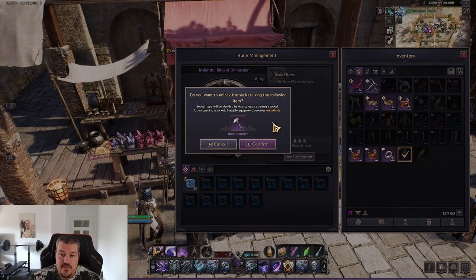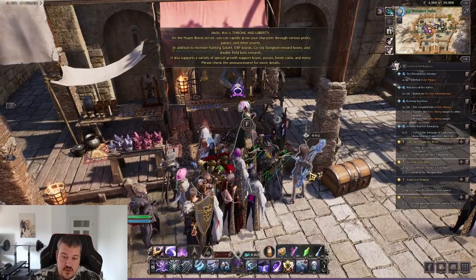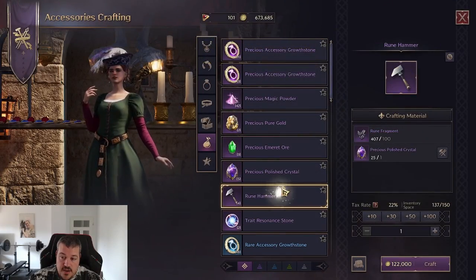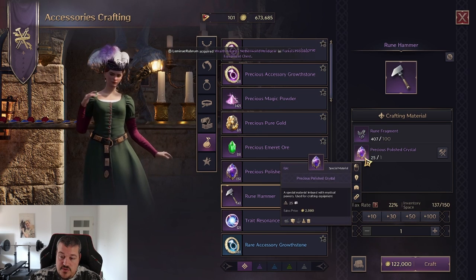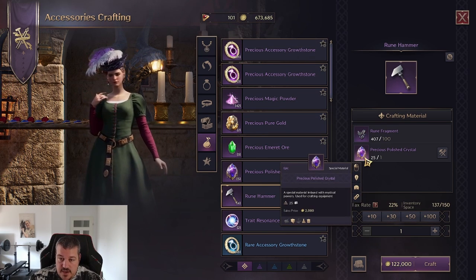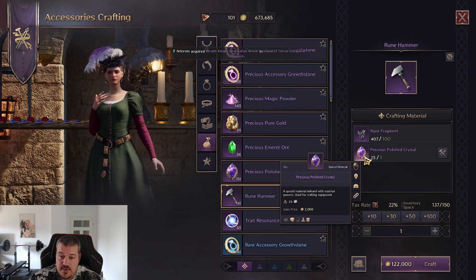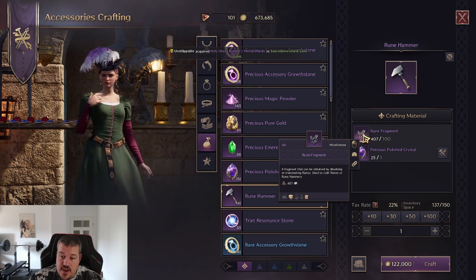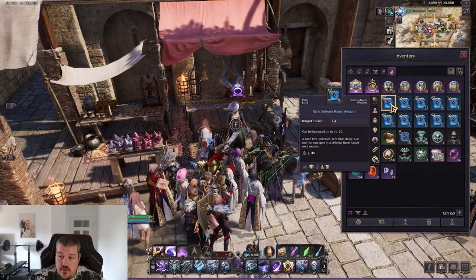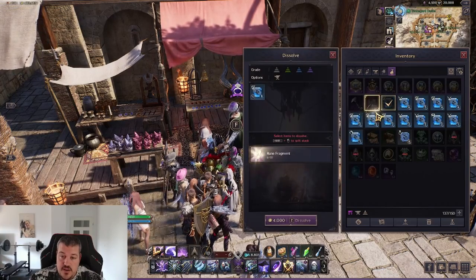You can get rune hammers from various sources. One of the most reliable is the accessory crafter, where you can craft rune hammers. You will need precious polish crystals, which are really easy to get - you usually never run out, and if you do you can get more by doing contracts. You will also need rune fragments, which you get by dissolving runes.